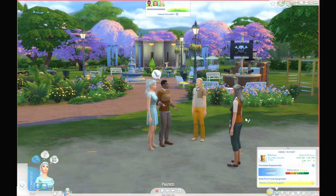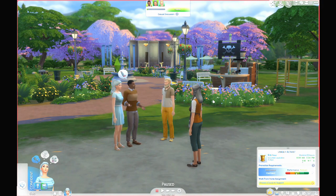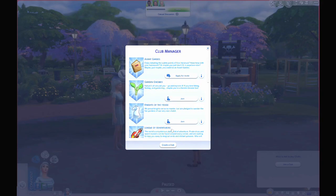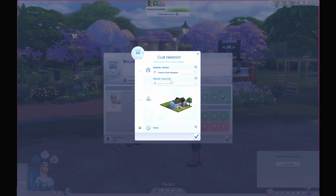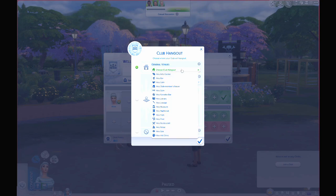In the meantime we should make some friends. Also we could start a club, and because we have to get the wellness skill, I think we should start a wellness club. Let's name it 'Wellness Club' — how original, I know. It's an open invitation. Club hangout — do we have a gym? Yeah, any gym will do.